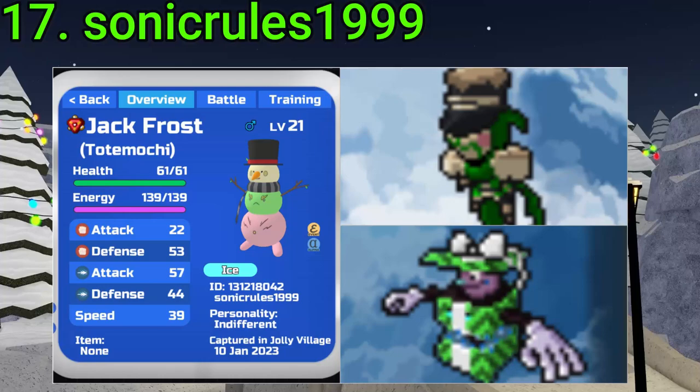17 goes to Sonic Rules $19.99. They've gotten an Alpha Green Icy, an Alpha Metro, and an Alpha Totemochi reskin. All these are really good finds, especially the Icicle. Very good, fam.